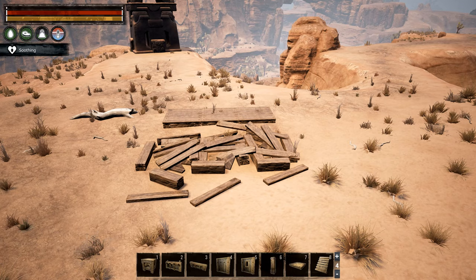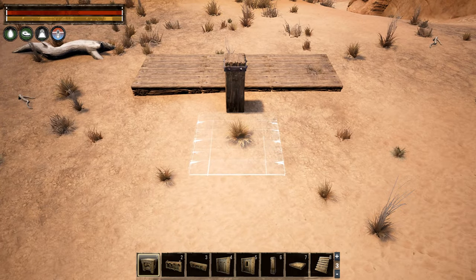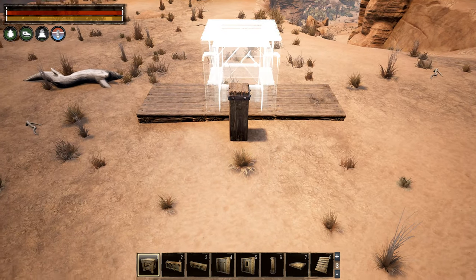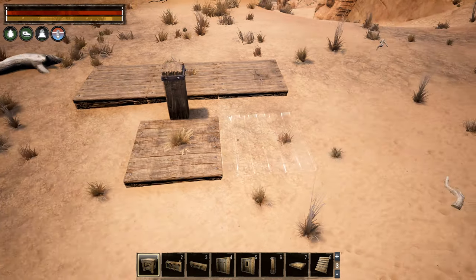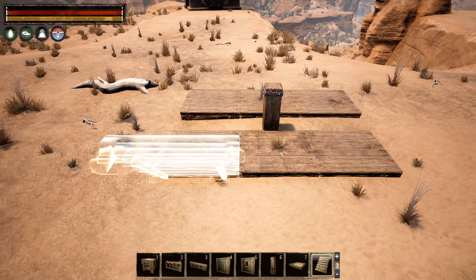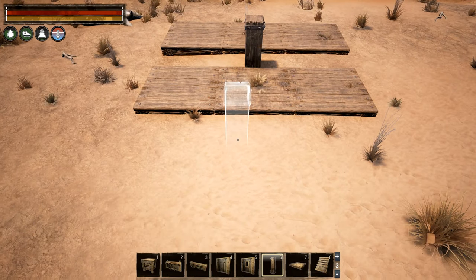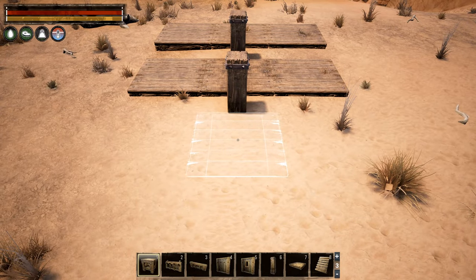A third option is to use a pillar next to your initial foundation. Doing this, you can build a new foundation quite close without actually snapping onto the first building's foundation. You can also use this trick to alter the height or alignment of the second building while still building quite close to the initial building, as you can see here.